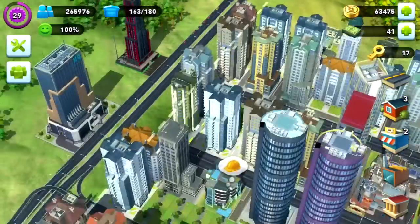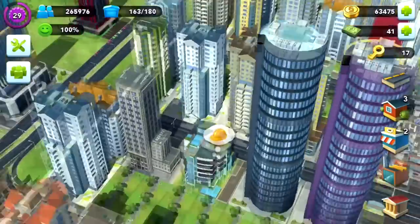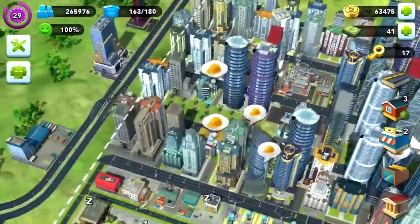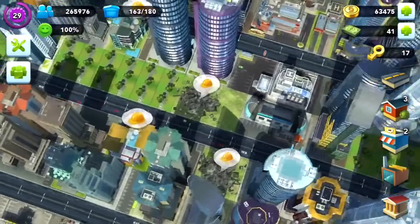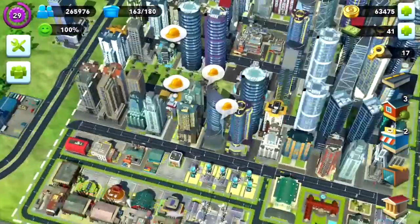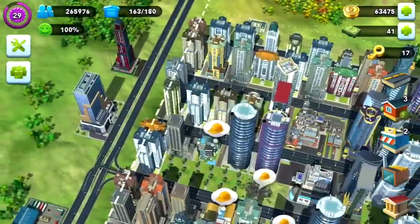You need to repair the buildings first. And if you're in the process of constructing a normal building, you can't do a disaster challenge. So as soon as I've constructed these buildings, I'm going to be able to do another disaster challenge straight away so I can get more golden keys.